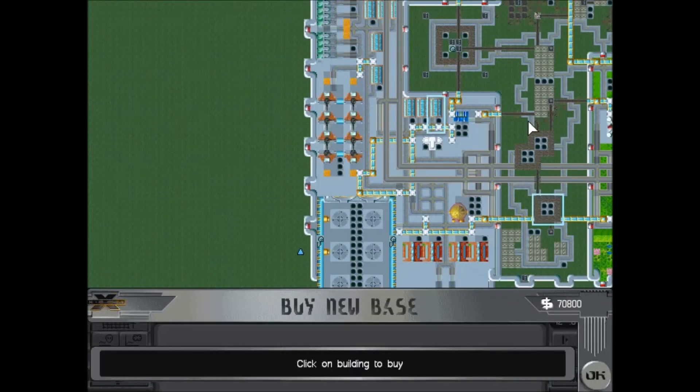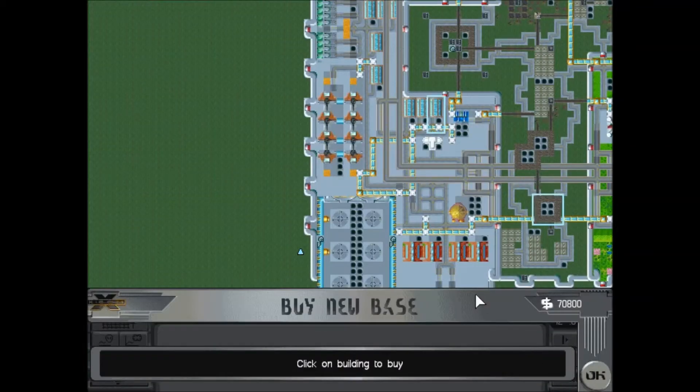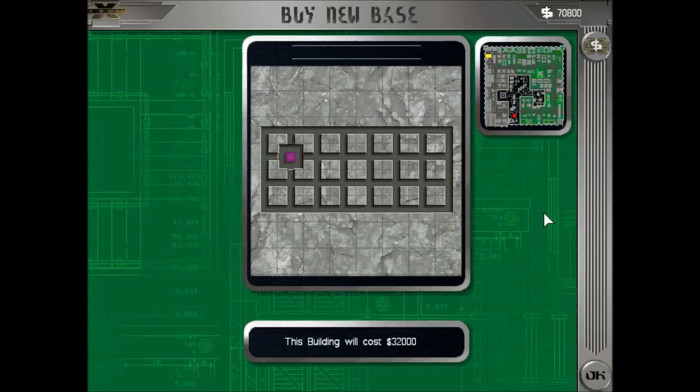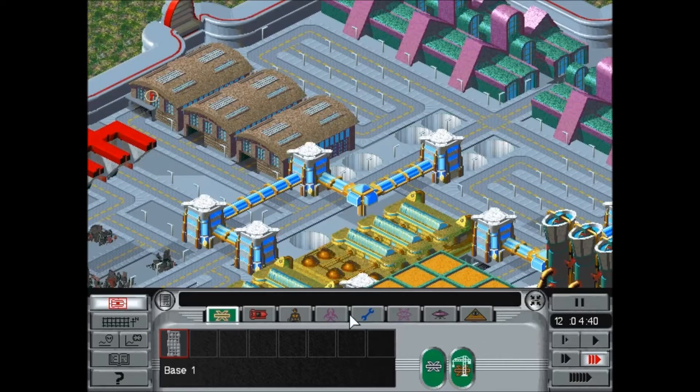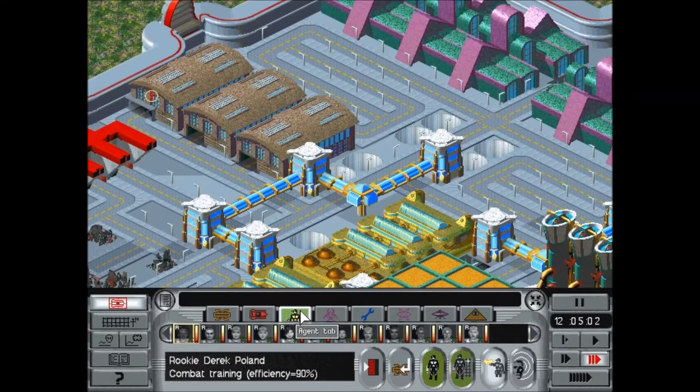Actually let's see — oh hello, yeah this one will be good for manufacturing. Have a large workshop here, some living quarters, and maybe a large one. And it's only 20,000. Yeah, we'll be looking out for that one. This one is a nightmare to defend, but other than that it's a good option for building lots of stuff.